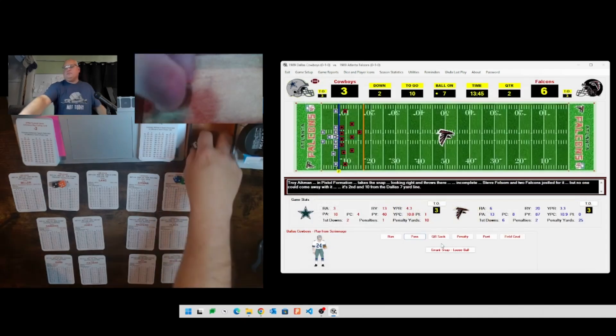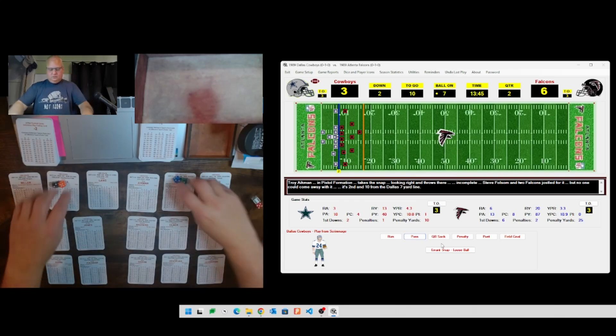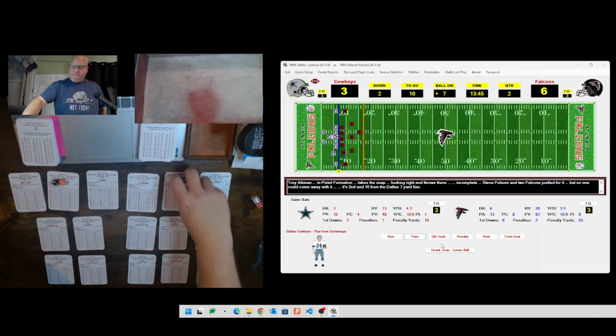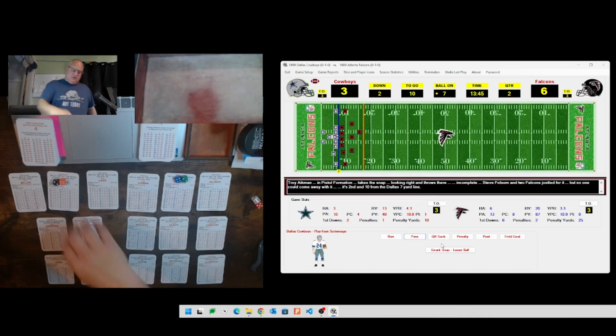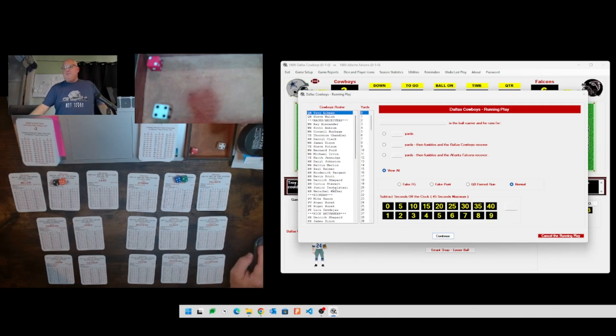Second and ten - we're going to drop down to an outside run. The defense rolls a 26, and 42 for Dallas's running back - that's going to be Herschel Walker. I think that might be his first carry of the game; in Dallas's first game he didn't get any carries until the second quarter either. Walker rolls a 24, which gives him zero yards. Two straight not-great plays for Dallas.